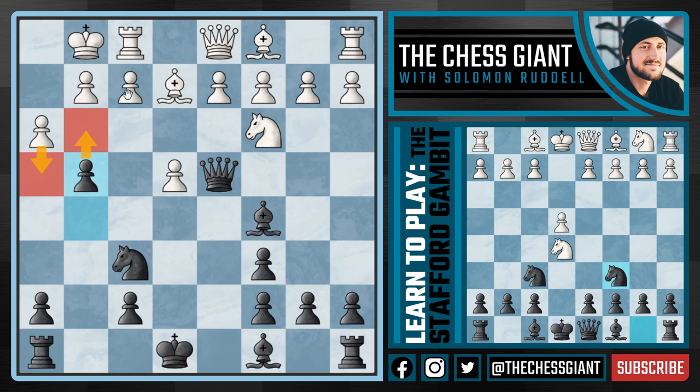So going back to this position, H4 — even though it tries to lock things up — doesn't really work because of G3. We just have so much pressure on that F2 pawn. Remember the whole idea of Rook G8 followed by Bishop H3 — absolutely amazing for Black.